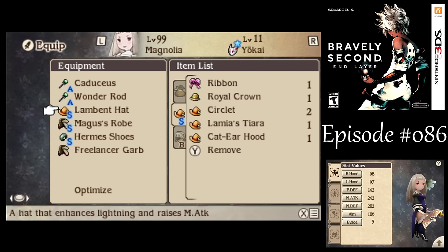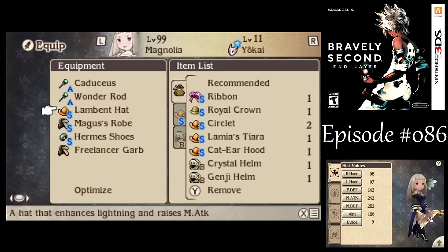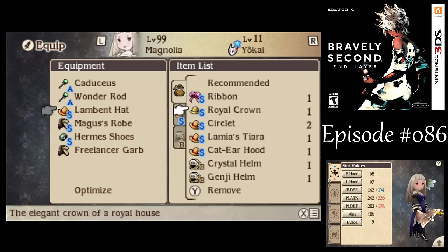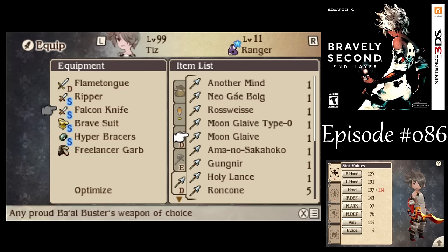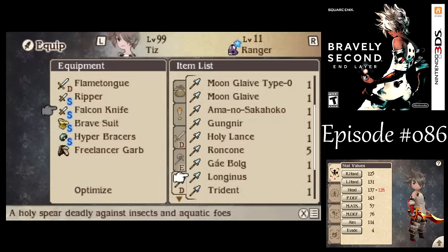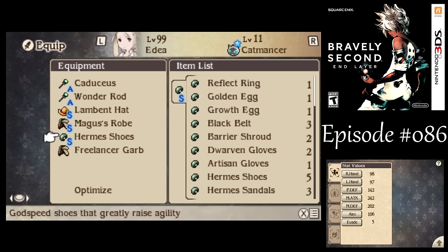One of the Balls is weak to lightning elemental damage, so the Lambent Hat would help. How about the Luminous Robe? We do lose quite a bit of magic attack with that compared to the Lambent Hat. I would rather go with the Magus's Robe. For Tiz, I'm going to give him the Longinus because it's strong against insect and aquatic type enemies, and there's a couple Balls that are one or the other of those — so I want to have that ready to go. Then Hermes Shoes — I think we're good to go.